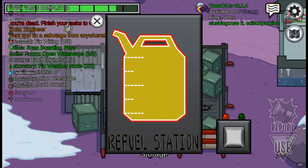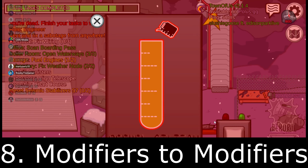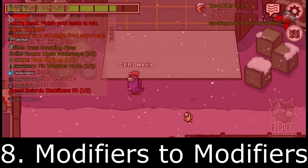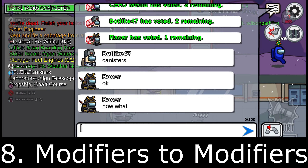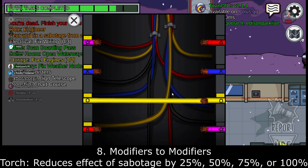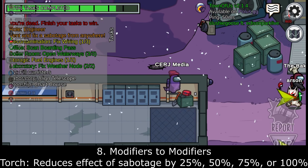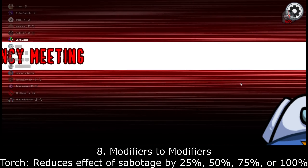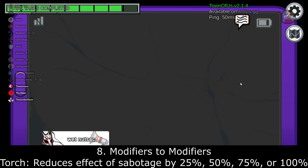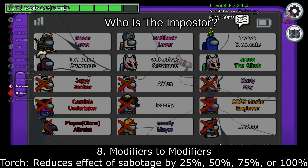Number eight: a rework to the modifiers, including modifiers to modifiers. This one is the least important but would be a nice touch. With Torch, this reduces the effects of the lights being sabotaged. Your following options would be 25%, 50%, 75%, and 100%. If you selected 100%, it would essentially be the way it works currently.